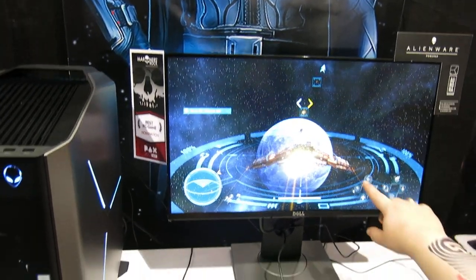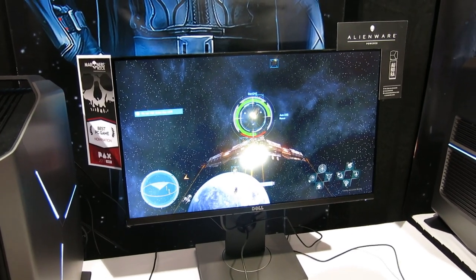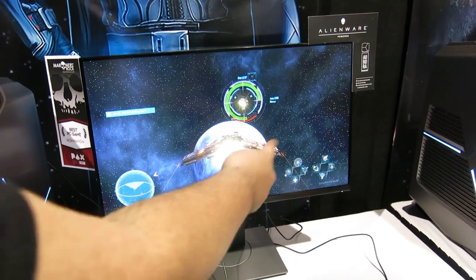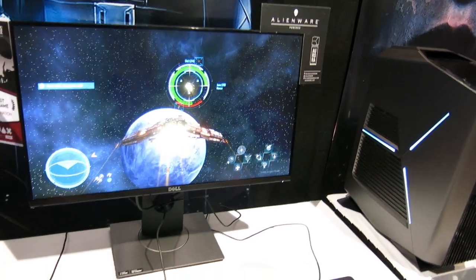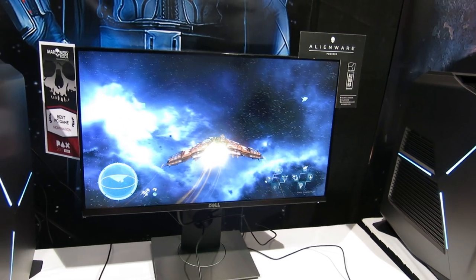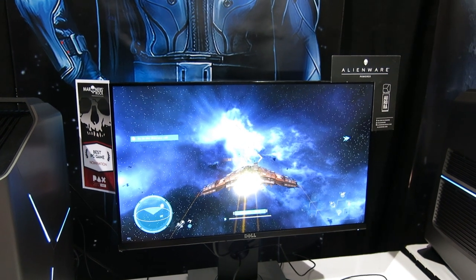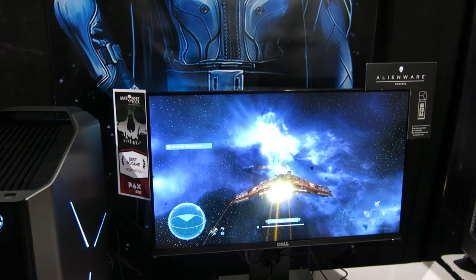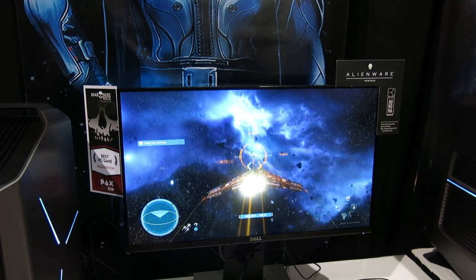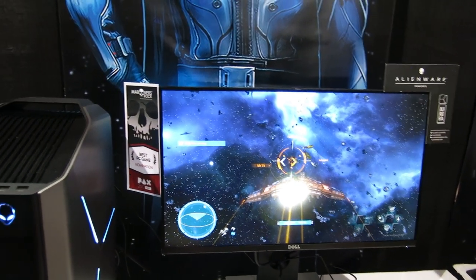I noticed you've got wheels on the side here — designed with ideal controller use in mind? I think it's mostly for keyboard only, because there's a lot more controls to this game beyond just those. Unlocked abilities while leveling up — that's part of the RPG element. There's a distress call over there. If you press B you can go sublight, which is the fastest speed. You can left-click that to see how far away it is. Hit B again to come out of sublight.